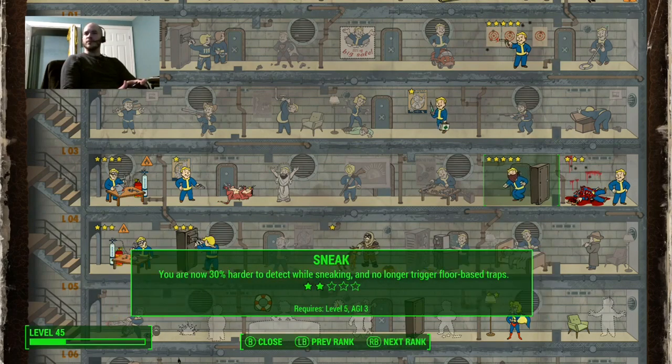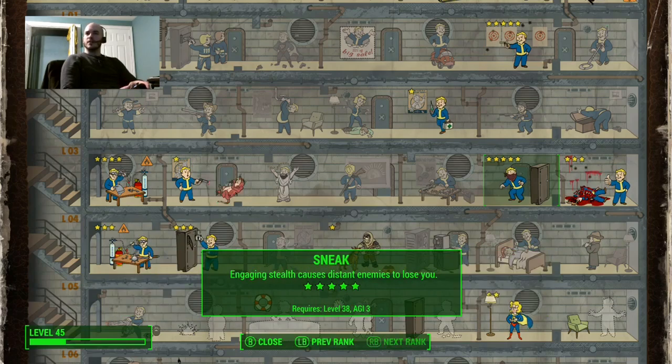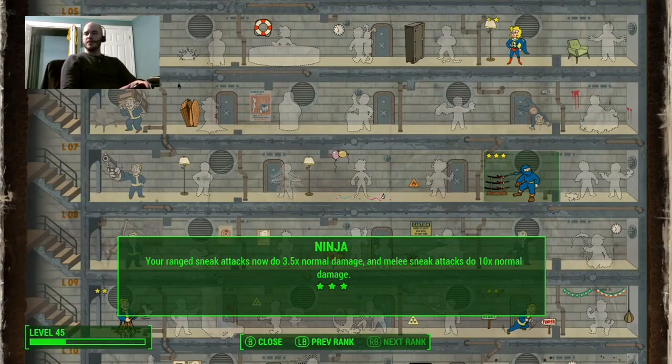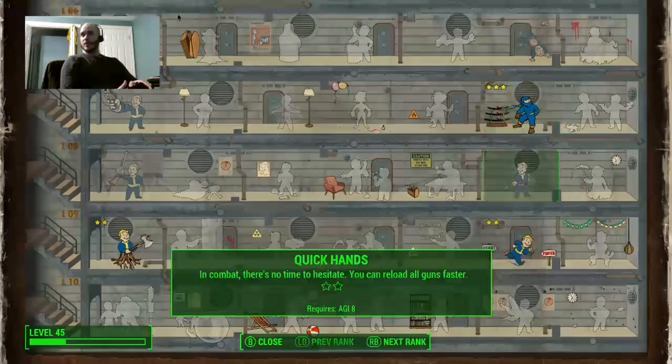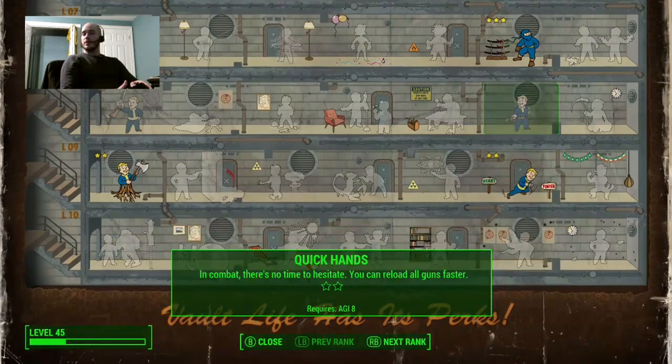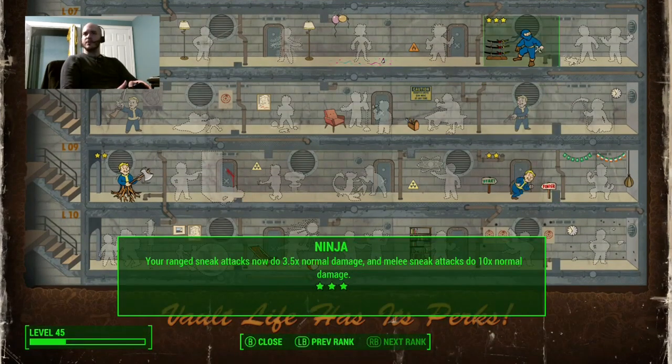Sneak is obviously very important because this is all about sneak attacking, for the bonus damage you get from Ninja. Your melee sneak attacks do 10 times normal damage, and since I'm using an unarmed weapon it's four and a half times — but that's still four and a half times the triple damage. So we're looking at around 13 and a half times damage total.